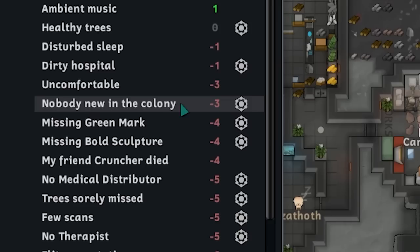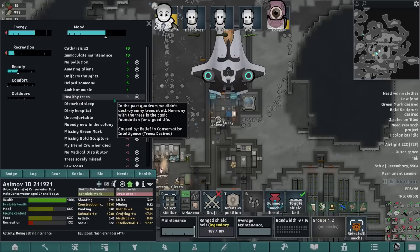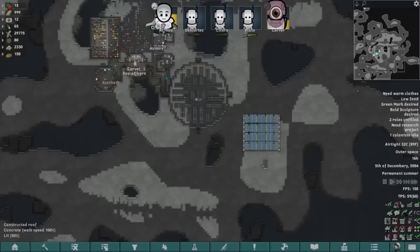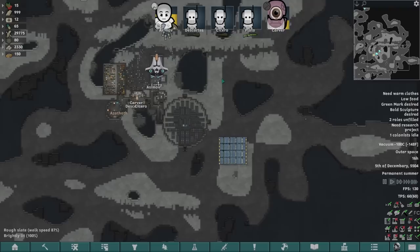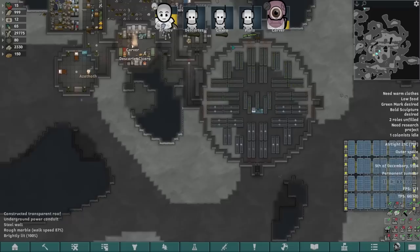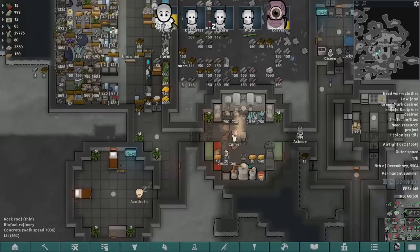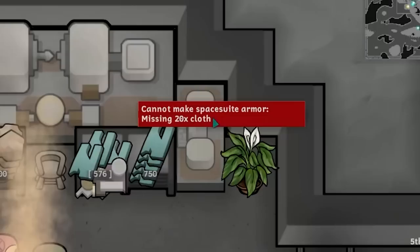Missing green mark, bold sculpture — so we need an ideology room. Nobody new in the colony. In case you haven't noticed, Asimov, you're on the fucking moon. Healthy trees — the past quadrant we didn't destroy many trees at all. The moon giveth, the moon taketh away. I think we start planning to basically turn this area. All of this area in the bottom left, we start turning into some sort of living quarters — the habitation area. I don't really want to touch any of this because we've got resources coming in and consistent component production, which we really do desperately need.